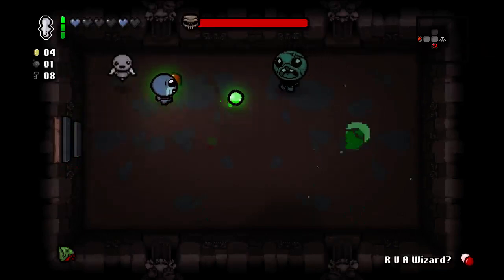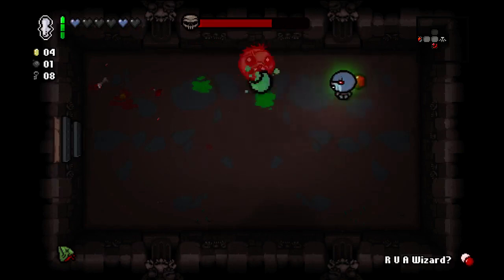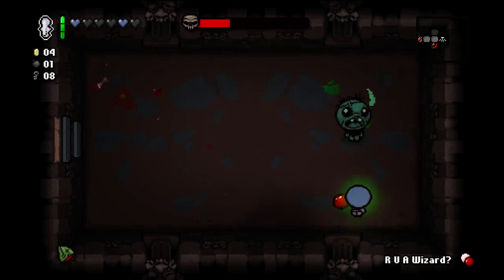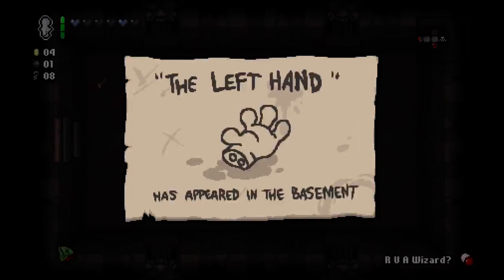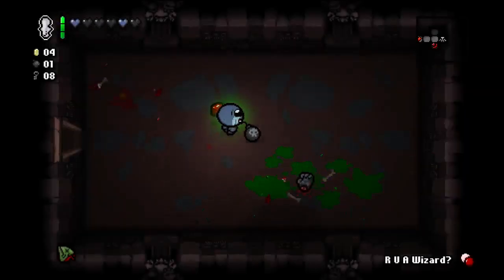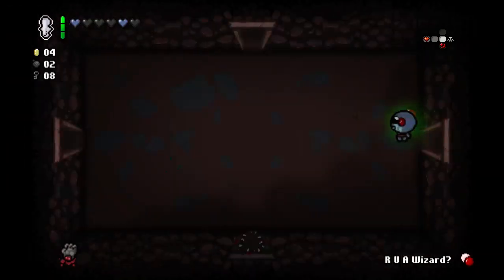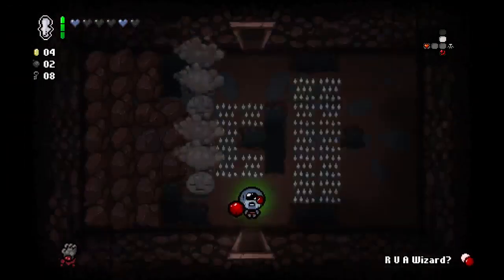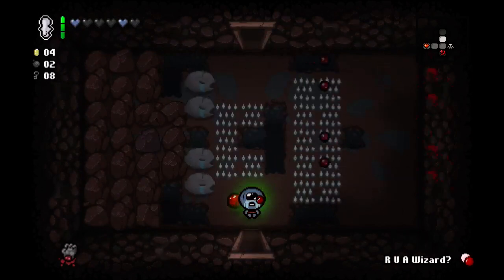Ultra Pride — alright, Pride. I believe he's not gonna do much of anything, he's just gonna shoot some homing tears at me. The Left Hand has appeared in the basement. Left Hand is probably better than Fish Head — it causes red chests to drop more often and I think it changes all gold chests into red chests.